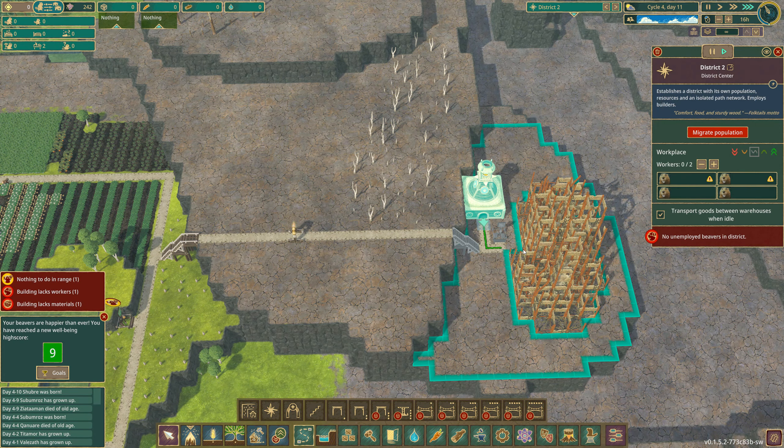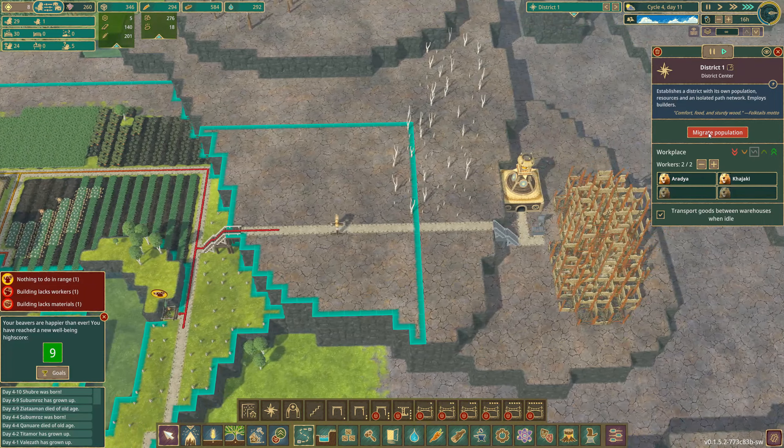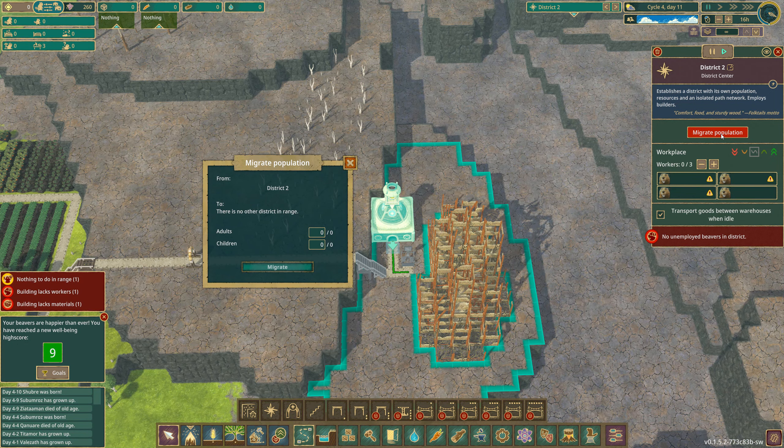So now we can build this. What's this? Vacant — transport goods between warehouses when idle. You can have three workers. Do we have to emigrate them over using this migrate population? Let's just migrate three adults. No, that didn't work. Migrate population — three adults. There is no other district in range.